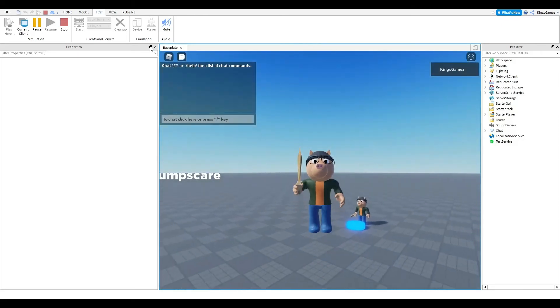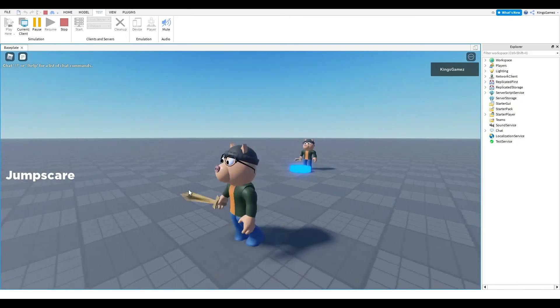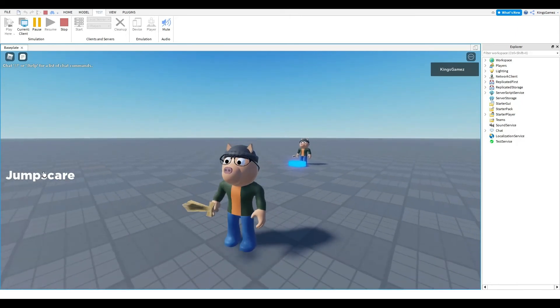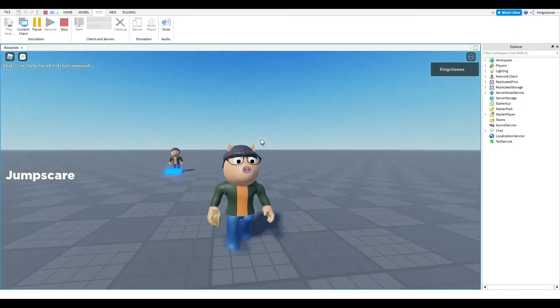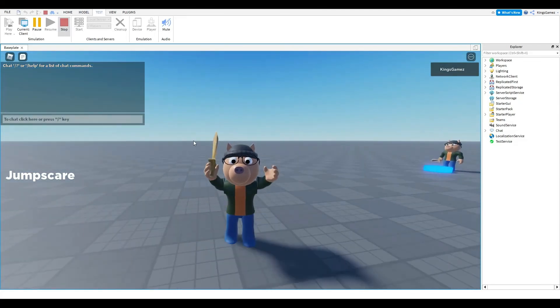Back in the game, we can see the model on the side. The jump scare animation is pretty smooth and pretty cool.